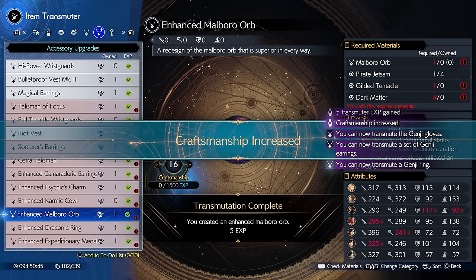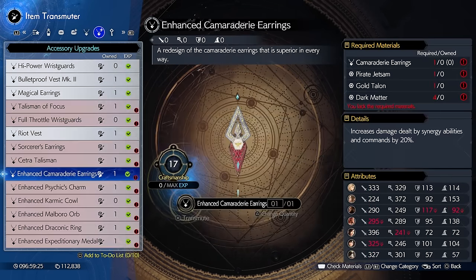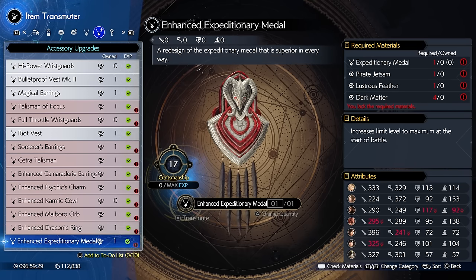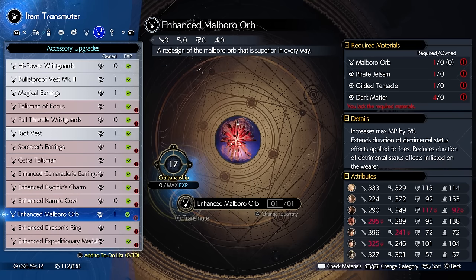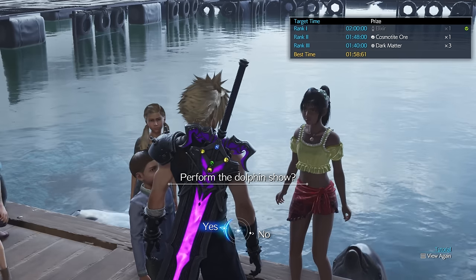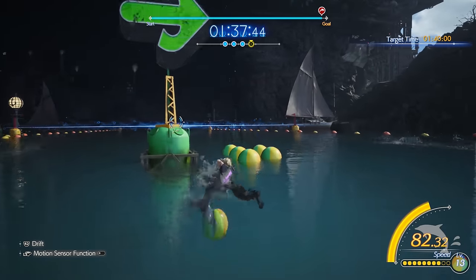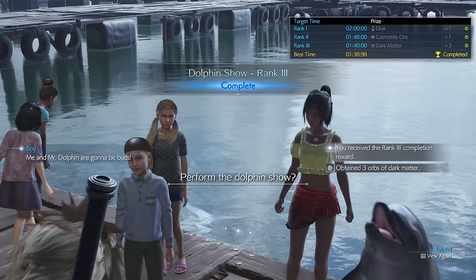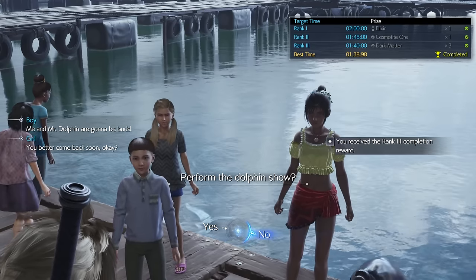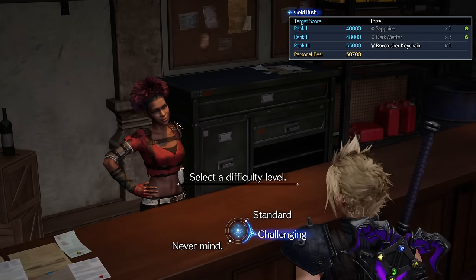To build these accessories, you need to reach at least level 16 in craftsmanship, which you do by crafting everything in the item transmuter, including the 5 XP items. Where people tend to give up is obtaining dark matter, since there's no clear guide on where to get it. You'll need dark matter for the last 5 or 6 pieces in the accessory upgrades menu, such as the psychic charm, karmic cowl, draconic ring, and so on.